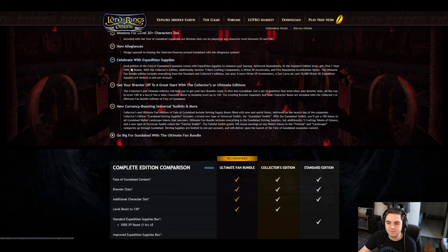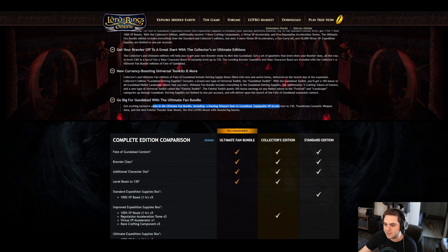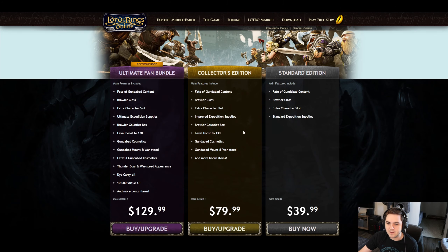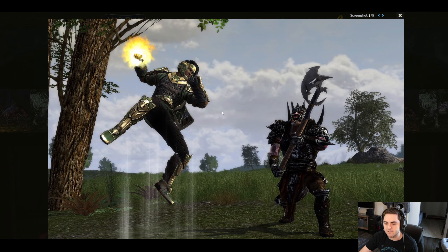Finally, we have Expedition Supplies — we already looked at the details. The 'Go Big for Gundabad' section highlights the XP Accelerator, Thunderous Cosmetic Weapon, and the Fateful Thunderbore mount — the first Zalruka mount with Thundering Hooves. I don't think there's an expansion trailer; it looks like it's just screenshots for the remaining content.